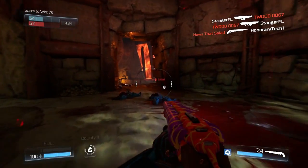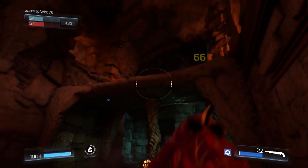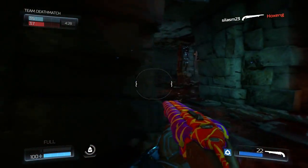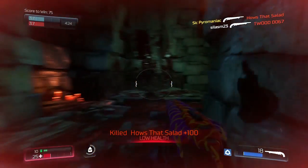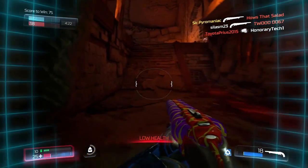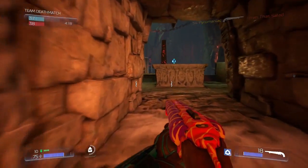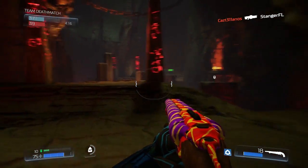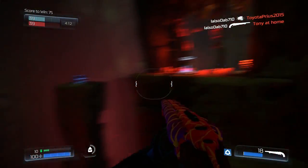What is up guys, Power here, and today I'm going to be talking to you about the Gauss Cannon, which is the special weapon in the Doom beta multiplayer. This weapon only appears in certain parts of the map, starting 180 seconds into the game and then periodically throughout, usually around 10 minutes unless the score limit is reached.